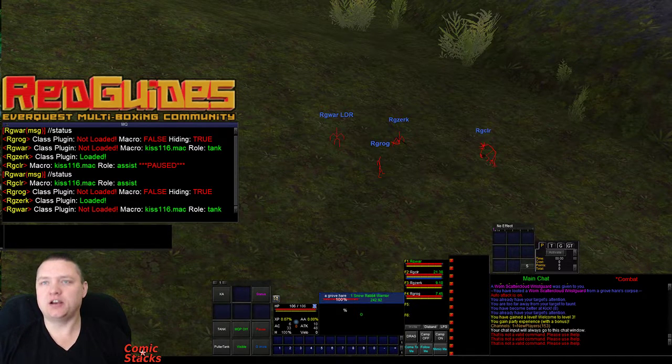Hey Redguides, it's Sick here. So today, chat with this name and I decided to combine our superpowers and bring you MQ2 Status. This plugin acts much like my status hotkey I have on the forums, which was created so I can ensure my team is ready to go without pulling or doing something risky. If my toons were paused or their macro wasn't running or they were invis or some other way they weren't ready to go. So MQ2 Status outputs if a class plugin is available for your character.